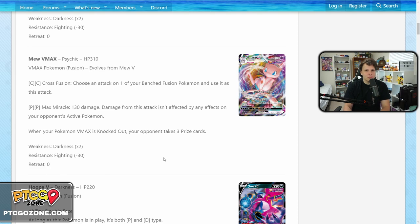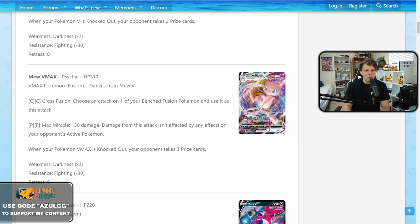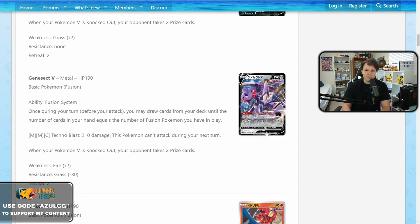That free retreat cost makes me think the best way to play Mew VMAX is actually with Genesect V. Genesect is insane for fusion decks — its Fusion System ability lets you, once per turn before attacking, draw cards until the number of cards in hand equals the number of fusion Pokemon you have in play. If you have six fusion Pokemon in play and one card in hand, you draw five. If you have another Genesect, that's not limited to once per turn, so you can draw six more. Absolutely absurd draw support.